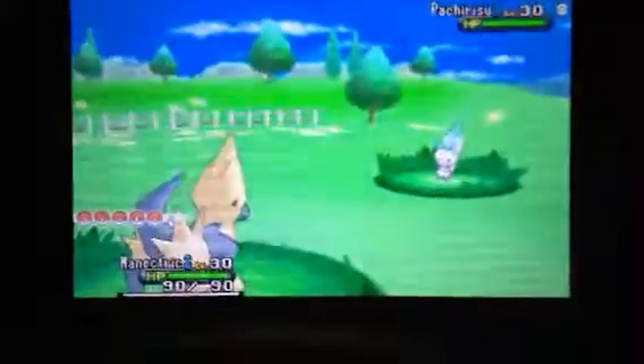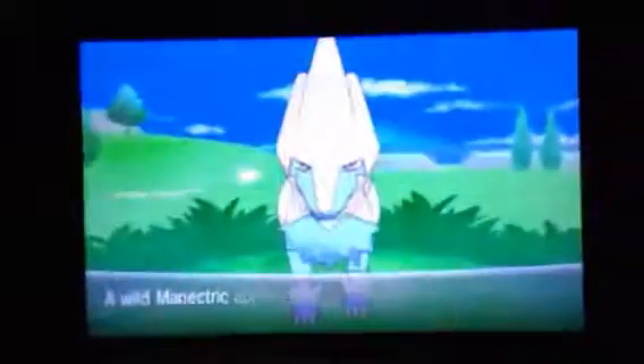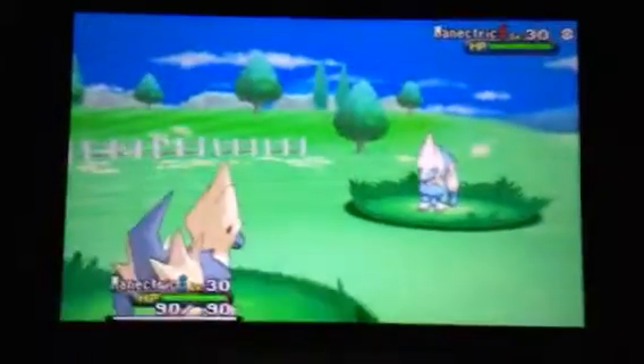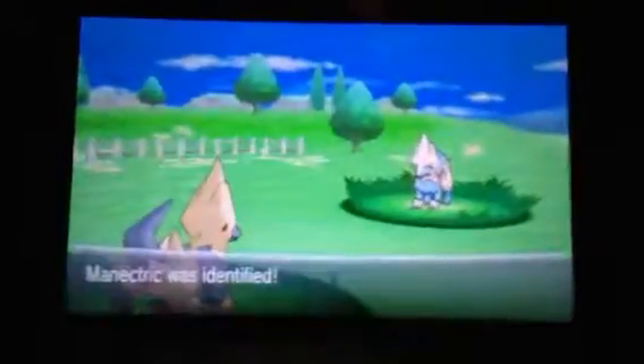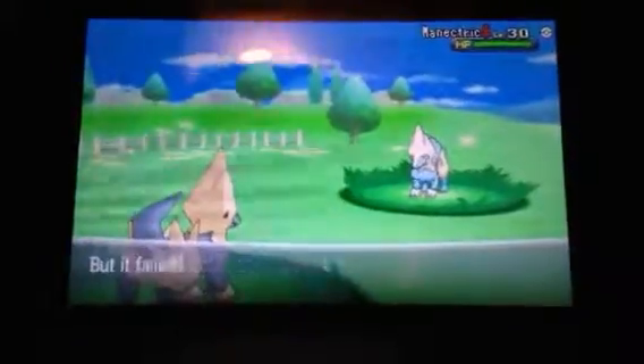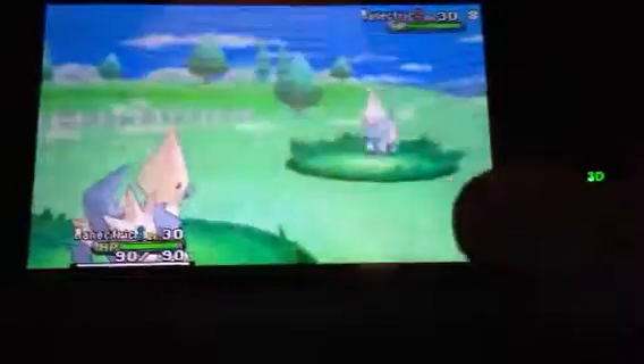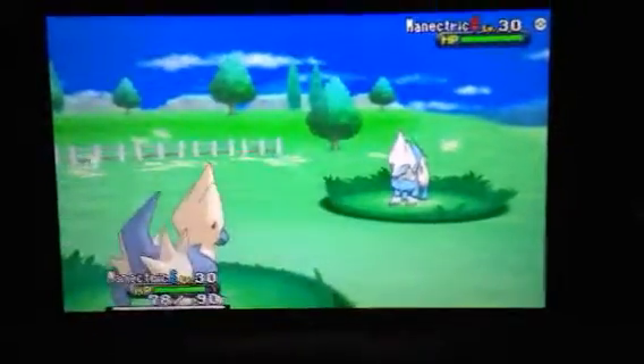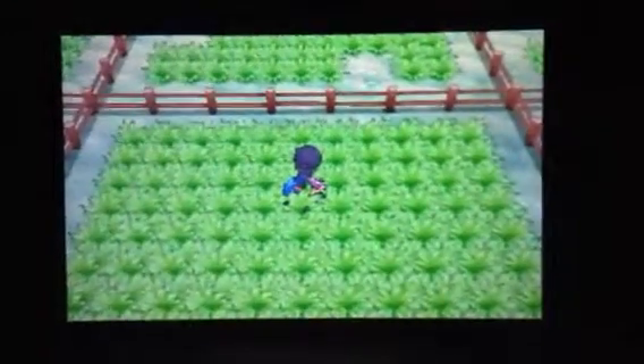Okay, we'll do one more random encounter. Normal Manectric — now you can see the differences. I wasn't able to run right away, and I still can't get away, which means I must be outsped by this wild Manectric. Now finally I was able to get away, and I'm gonna bring it into Pokemon-Amie now.